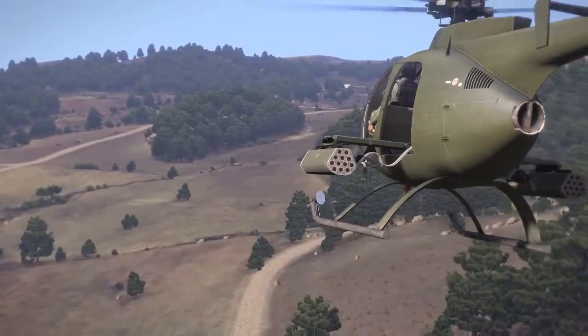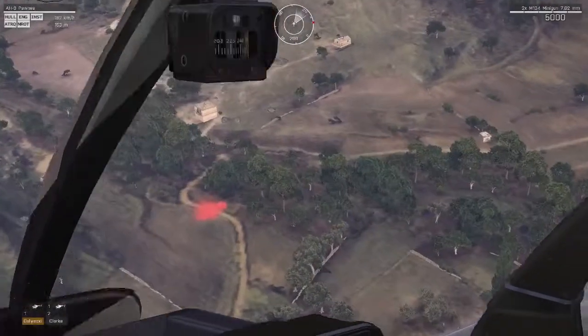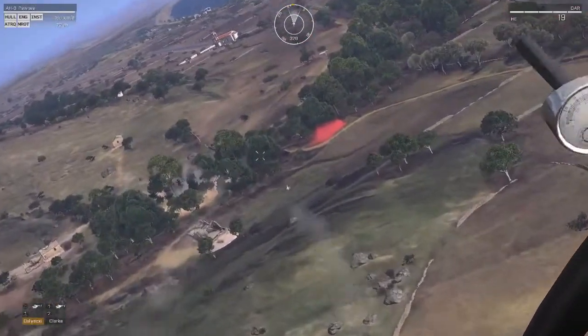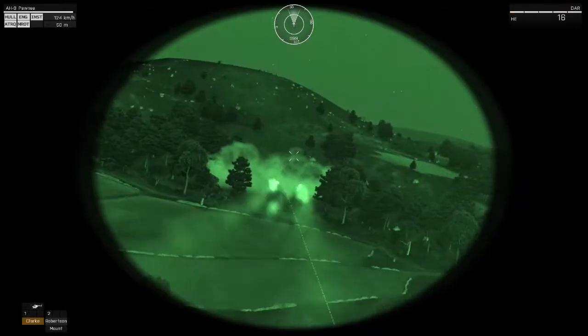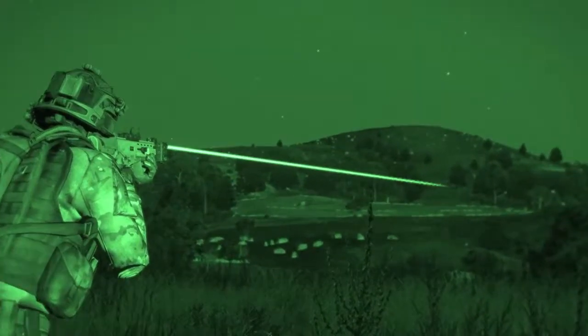Rocket strikes can be employed to destroy or suppress enemy forces and relieve pressure from friendly ground forces. When operating with attack aircraft, infantry can use colored smoke to indicate both friendly and enemy positions, helping aircraft direct their fire more accurately. At night, laser designators can be used for the same purpose. Assigning an infantryman as the forward air controller allows a single person to coordinate airstrikes and communicate friendly positions to the aircraft, which helps to avoid friendly fire and keeps both sides aware of what the other is doing.